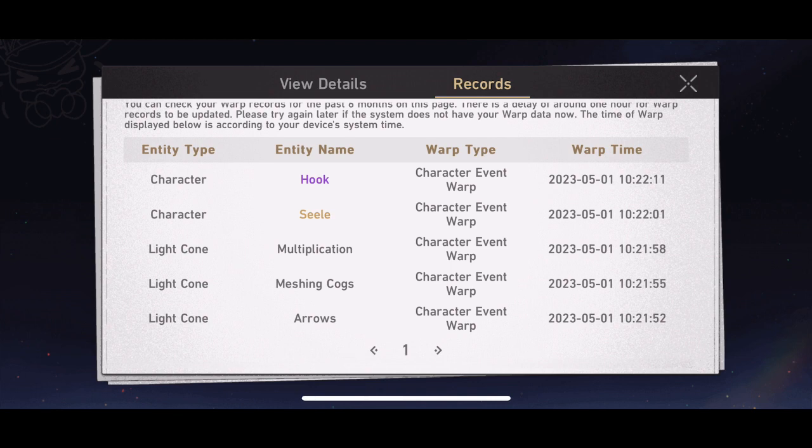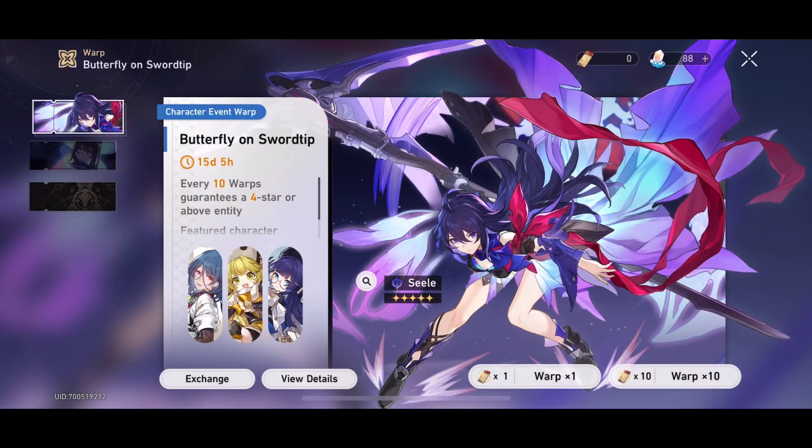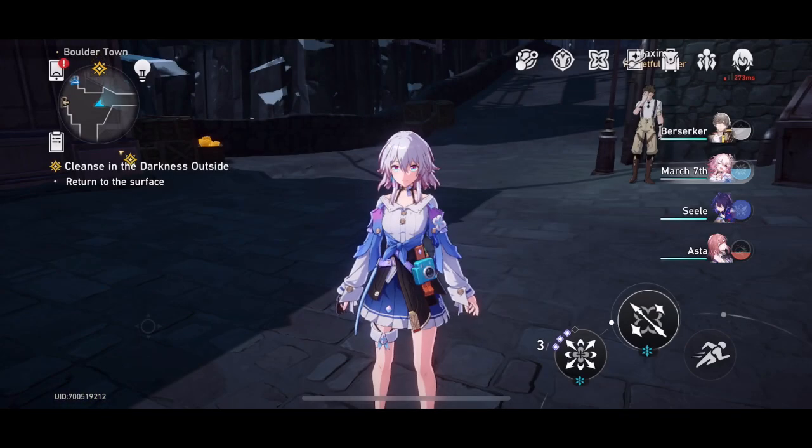That covers everything you need to know about the pity system. It can be confusing, so feel free to ask in the comments if you need help. For character event warps it's a 50% chance to get the featured character at the pity mark, whereas on light cone banners it is 75%. That's gonna be it for me — see you guys next time.